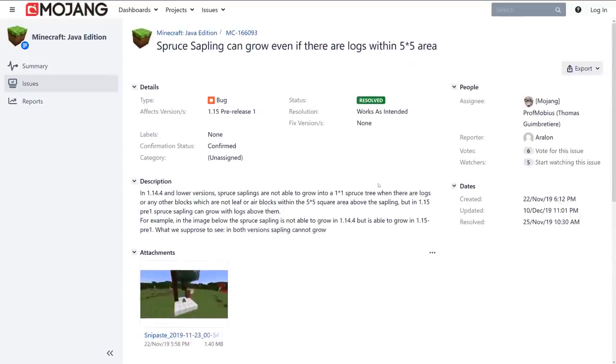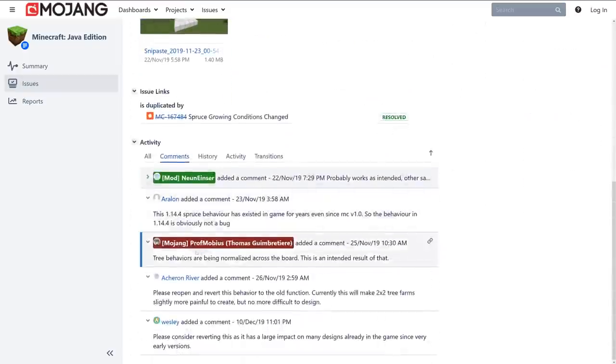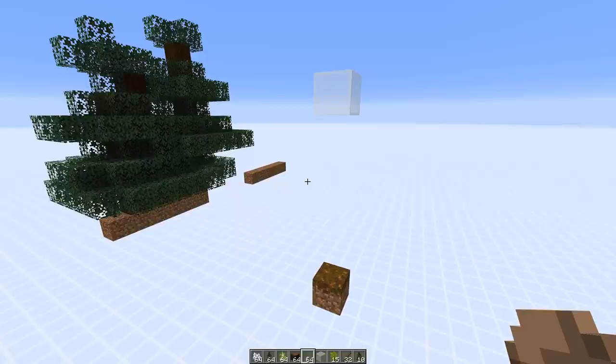In case you're wondering if this new behavior might be a bug — that question has been answered. A bug report was made a couple of months ago and the resolution was 'works as intended.' Professor Mobius also gave a reason: tree behaviors are being normalized across the board. So to sum up, it was an intended change to spruce tree growth mechanics in 1.15 where dirt and log blocks within a 5x5 area no longer obstruct tree growth.